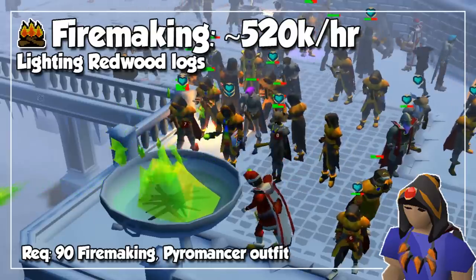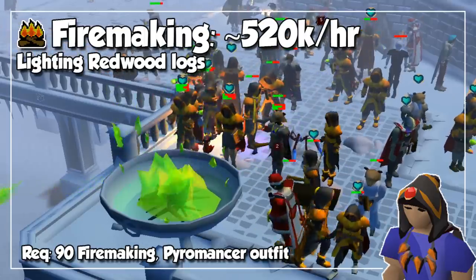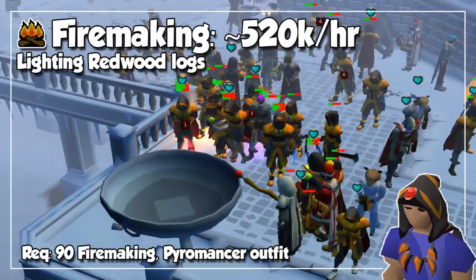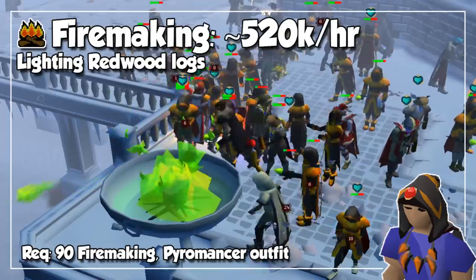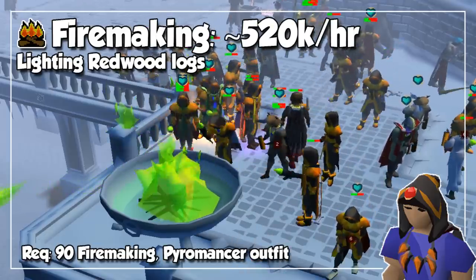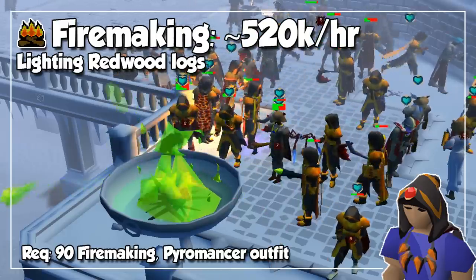Firemaking is overall pretty quick, but the fastest experience per hour can be obtained at level 90 by burning Redwood Logs. I recommend doing this if you don't care about money or the Firemaking pet, as Wintertodt is pretty much the staple way to get level 99 Firemaking. I personally did this starting at around level 95 because I just wanted it to be done as soon as possible. If you want more money, to train more skills at once, or chances at a pet, Wintertodt is definitely your best bet — but purely for experience, just stick to Redwood Logs.